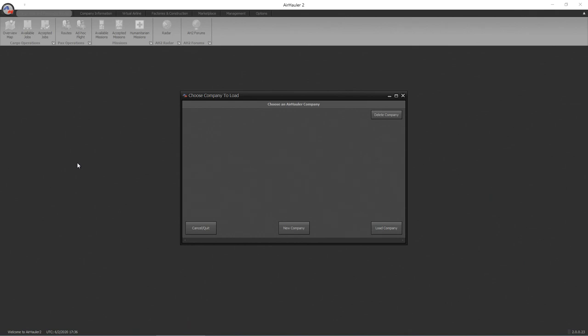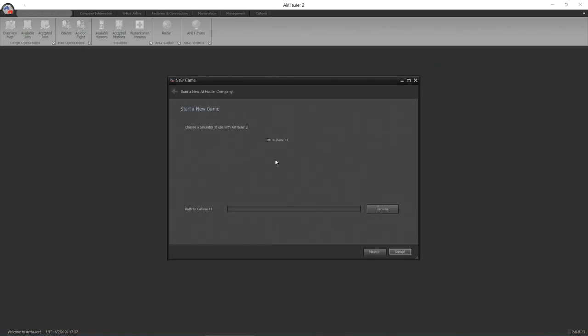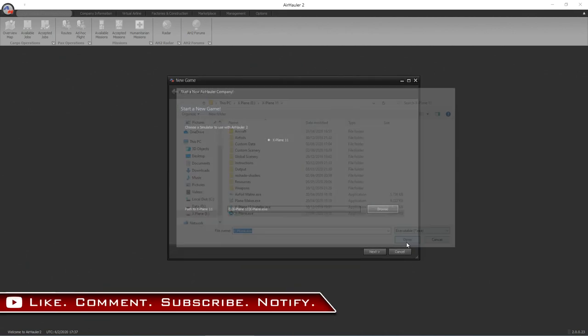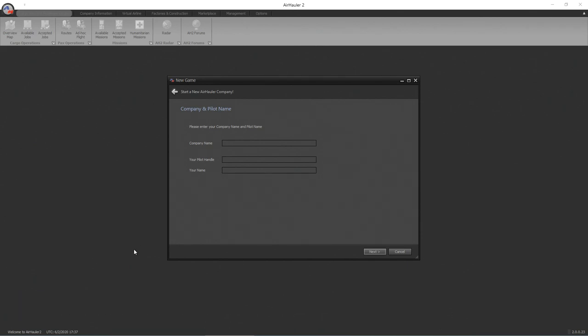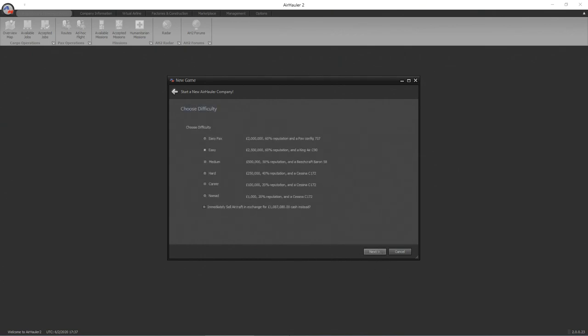Once you've got this installed, it might ask you to find the root directory for X-Plane. If it does not do so at install, it will do so when you click New Company — this is how you start it up. You click New Company, it asks which simulator you want to use — X-Plane 11 — and then asks for the path. Just go ahead and enter that, press OK, click Next, and you are good to go.